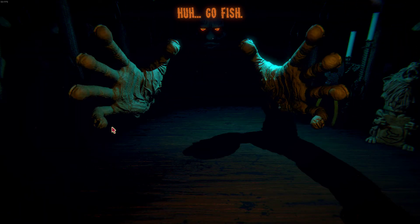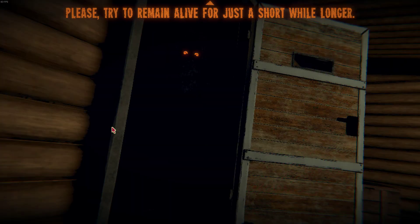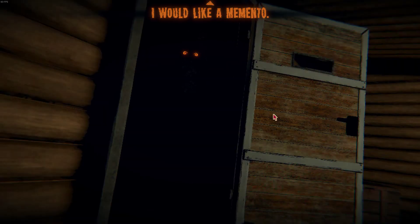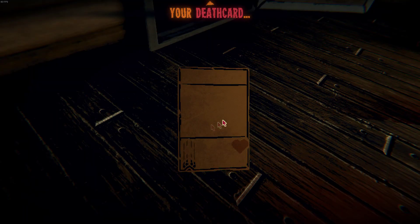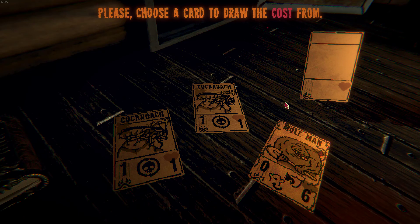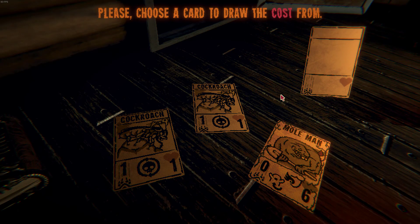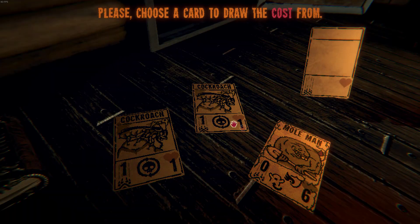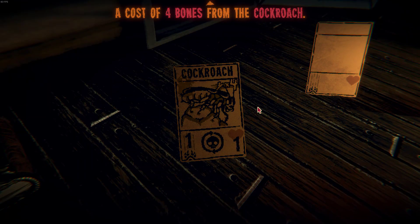Most goldfish. Nooo! Well, everything went according to plan. Please try to remain alive for just a short while longer. I would like a memento — your death card. Let us begin. Please choose a card to draw the cost from. One of the cockroaches — a cost of four bones from the cockroach.